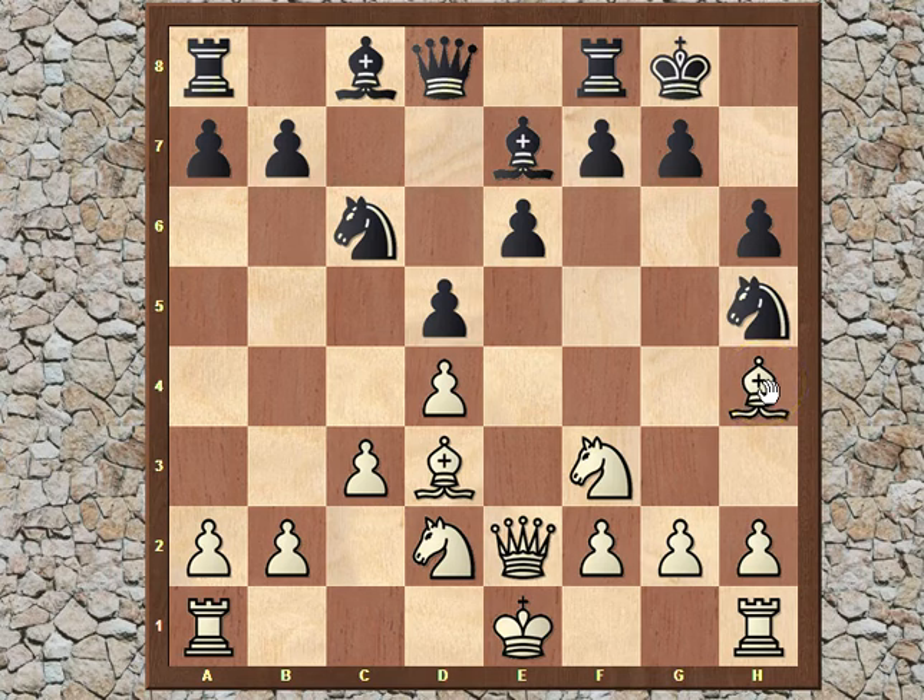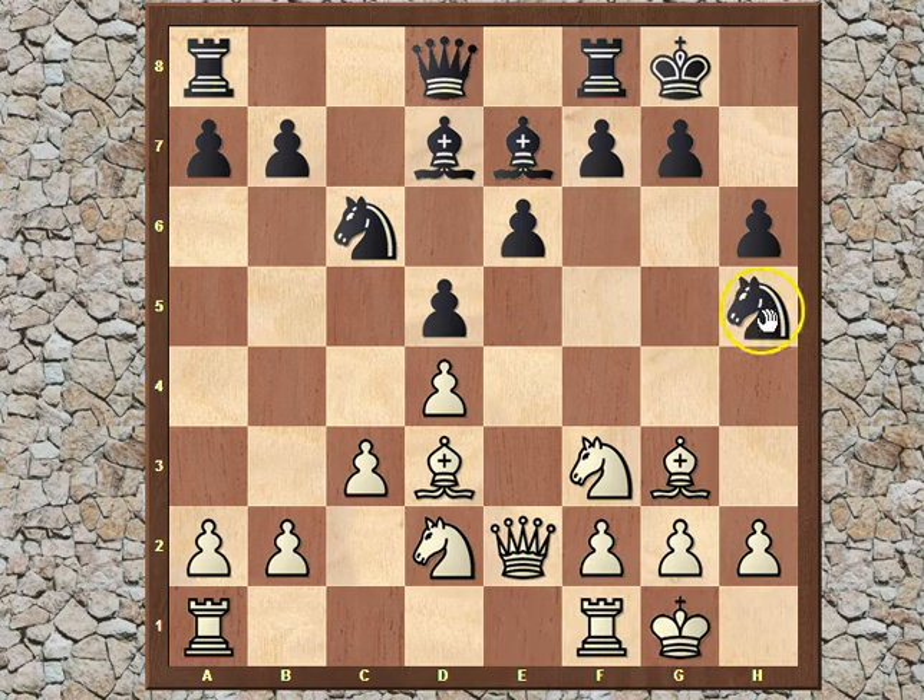Why don't I like knight h5 so much? Well, I believe in this position Almasi might have expected Ivanchuk to go for bishop g3. And then the knight would be able to capture on g3 immediately or later — I think later is definitely better, first bishop d7. And if White decides to castle, it is at that moment that Black will capture, just to make sure there won't be any sacrifices on h6 if this move is played earlier. So White can take with either one of the pawns, and their attack on the kingside is going to be much slower.